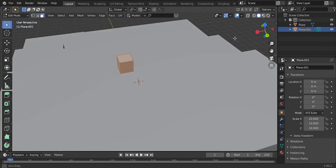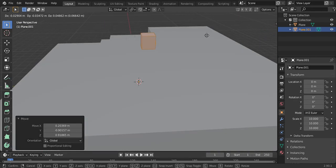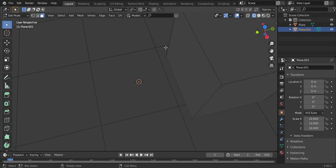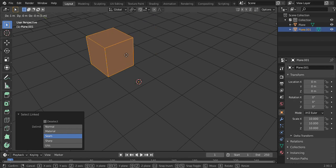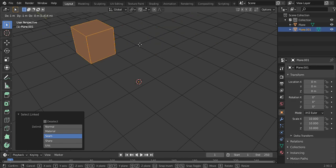Now when you place this wherever you want using grab, you have to hold down Ctrl. Because if you don't — just go to wireframe — you can see it doesn't land where it's supposed to go. So just press L, grab with Ctrl, and you see it snaps on top of the square faces.